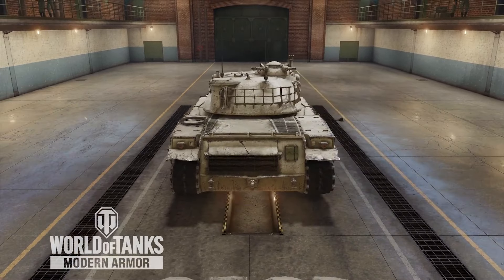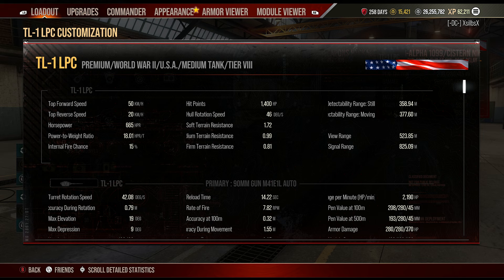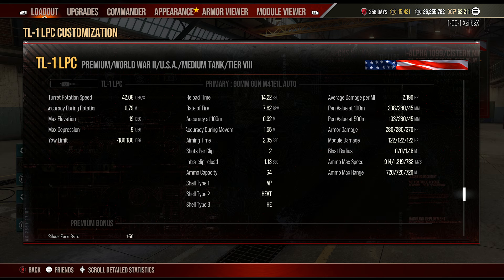Looking at the stats with my equipment and perks set up: top forward speed of 50 km/h with reverse speed of 20, 1400 hit points, still concealment of 358 meters, moving concealment of 377 meters, and a view range of 523 meters.